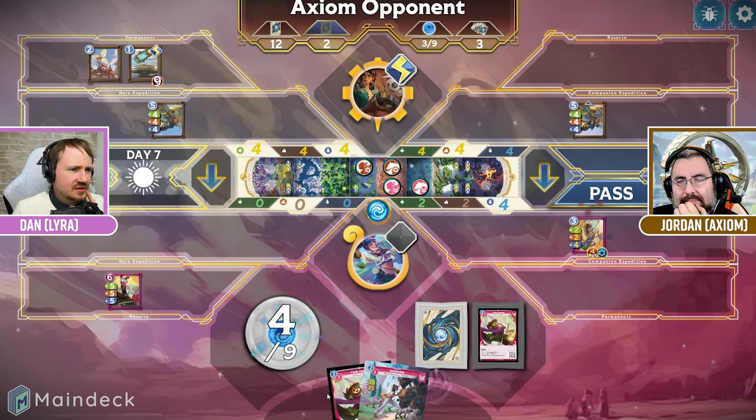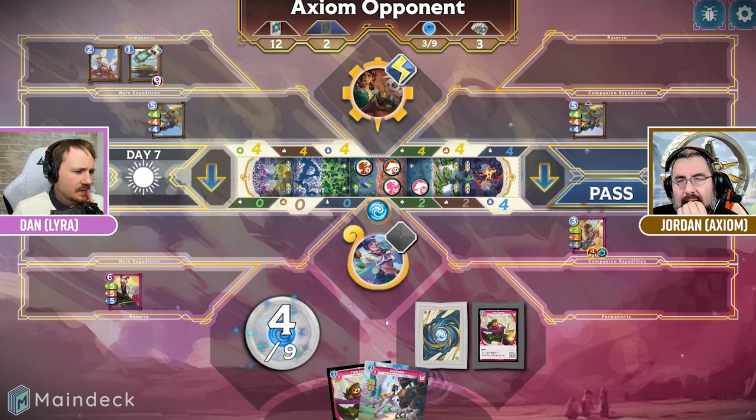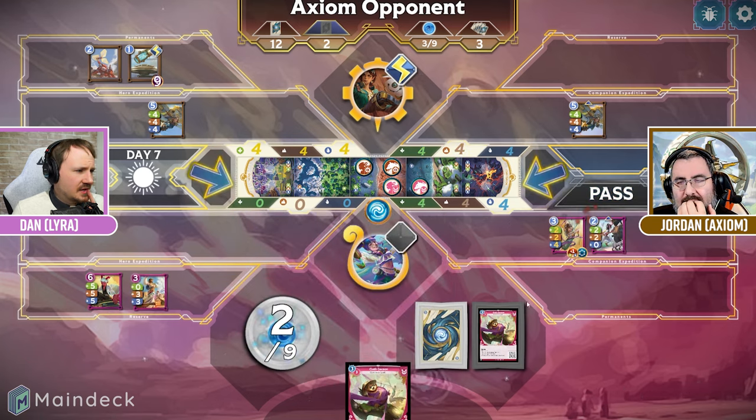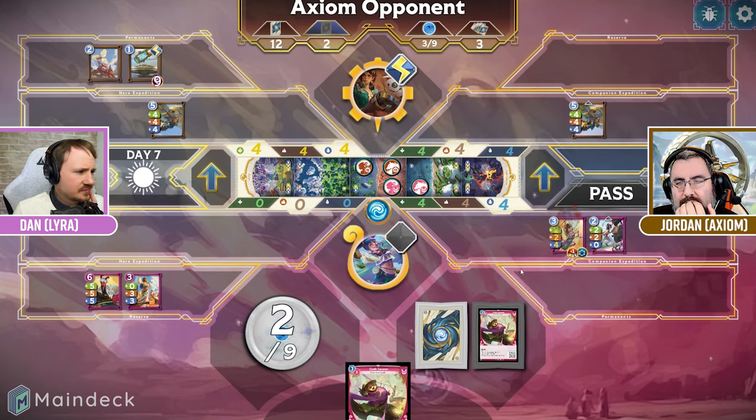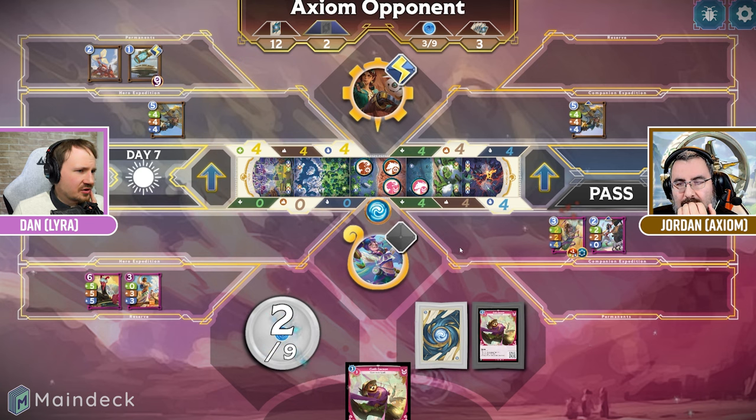Let's get a counter on this thing and we'll play this. I guess I should play to that side — I just needed to get another card, but there we go. I was trying to cast something and it took like four tries before it let me.